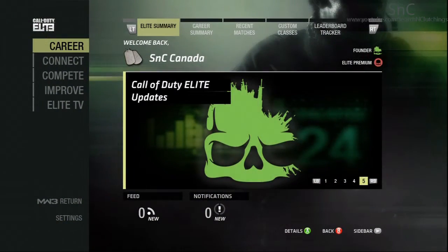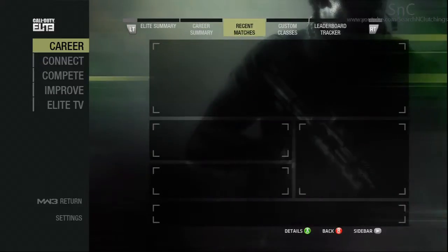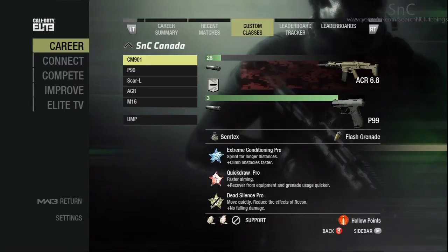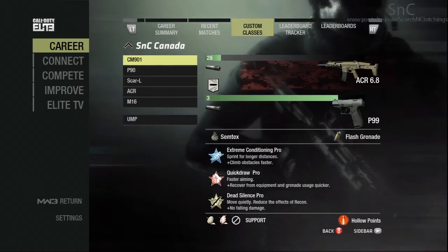So now that we're in COD Elite, we're going to be moving over to custom classes and we're going to be using my first one. It's an ACR class with a silencer. I got the impact proficiency on it. I love impact in Search and Destroy. Talked about it in my other one, but we'll go over it one more time.